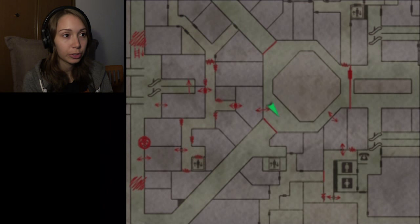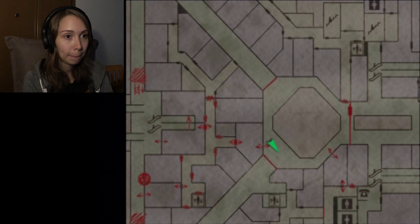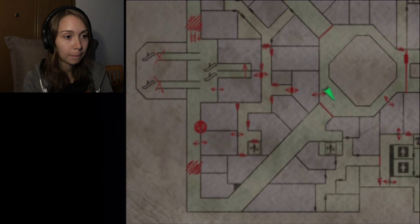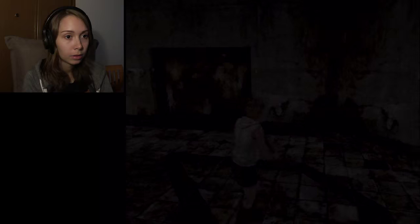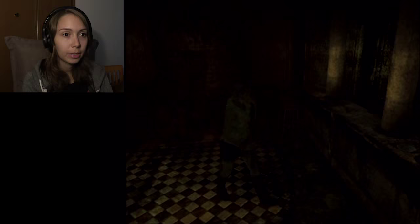So we got detergent and we turned something off. But what are we supposed to do with detergent? Did I miss anything? There was a locked door, but I guess she didn't use any key, so I guess I don't have the key. How can I switch floors? Let me switch floors and see what else was there.